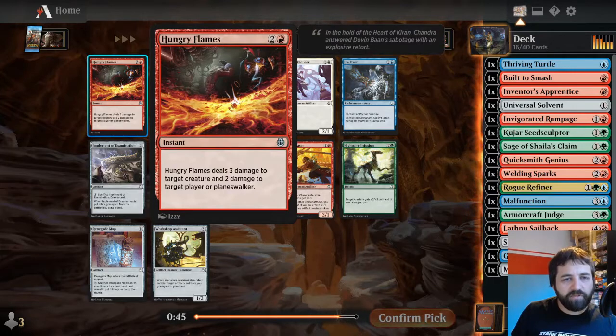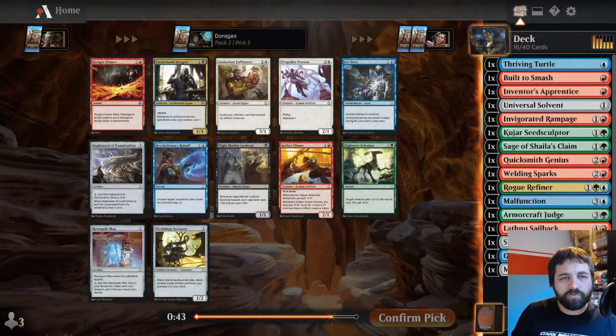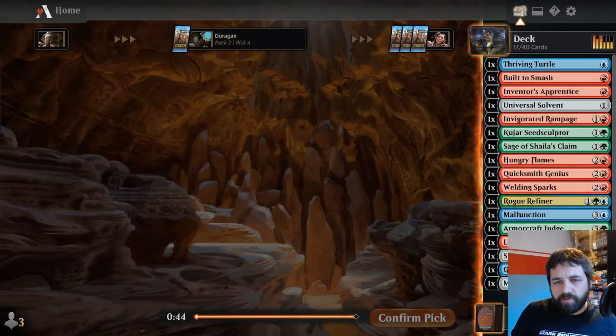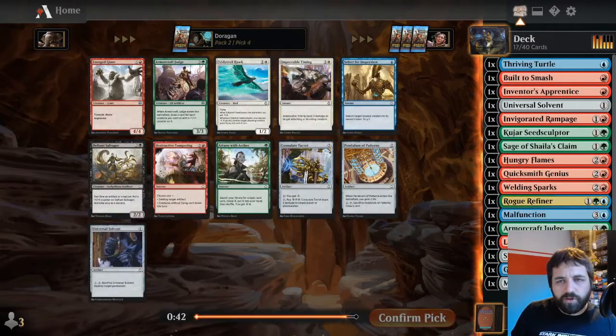Hungry Flames: three damage to target creature and two damage to target player or planeswalker - another good removal spell. The red is definitely coming from the left, which it shouldn't be because we've passed quite a lot of things that way. Really good, aggressive, instant speed removal with a bit of damage to the opponent. We are almost definitely playing red here, and possibly dropping some of the blue.